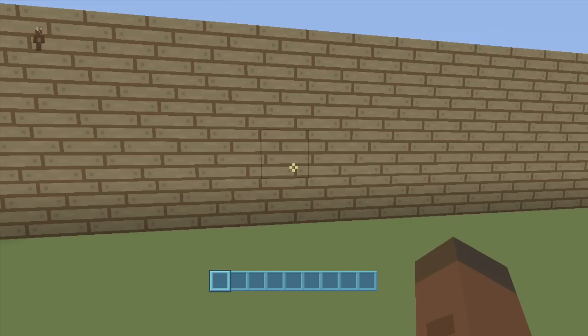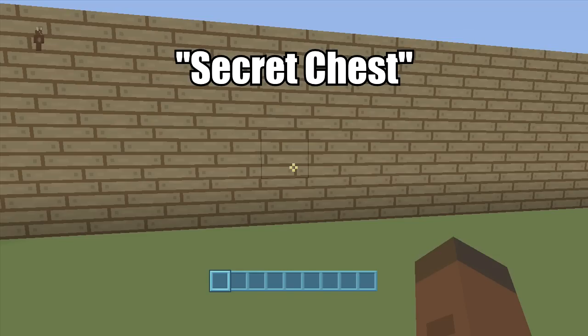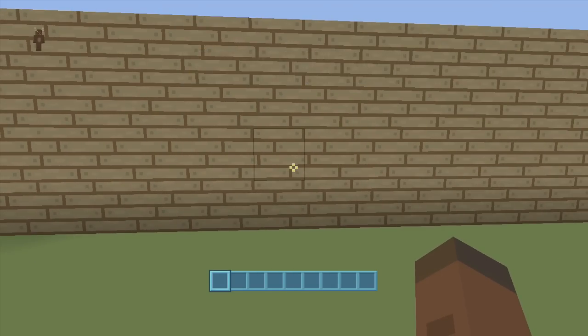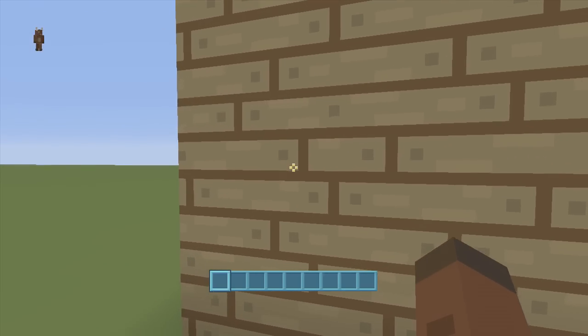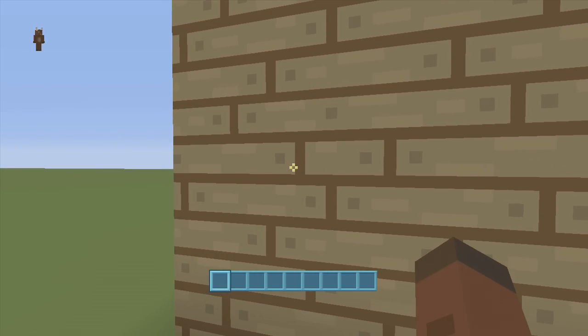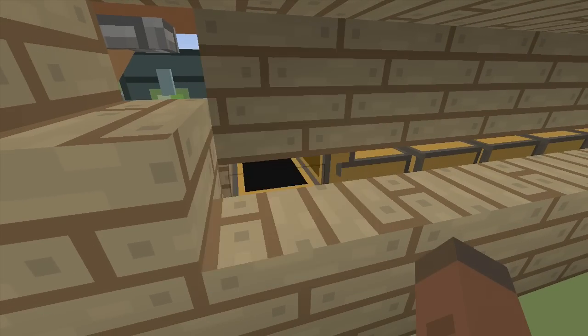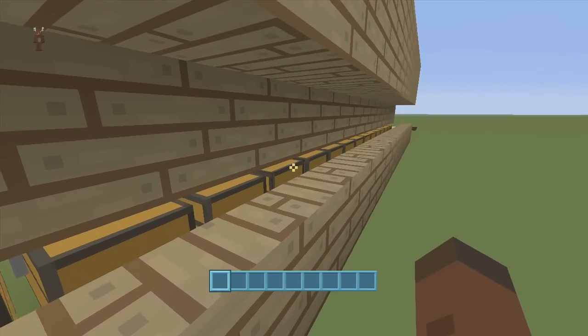Hey guys, welcome back to FedEx Gaming's redstone tutorials. This is Darby showing you how to build a super simple secret way to hide all your chests in Minecraft from your friends. As you can see, we can see right through this block — click down on the left trigger and we open up a secret area with a bunch of chests inside.